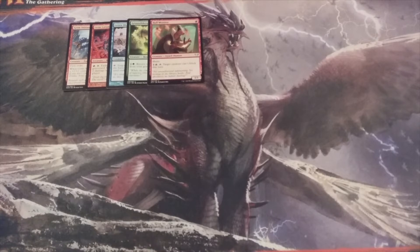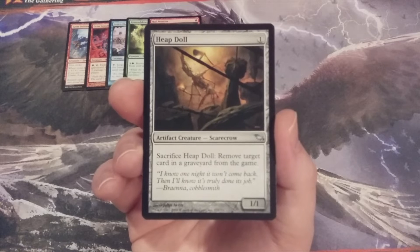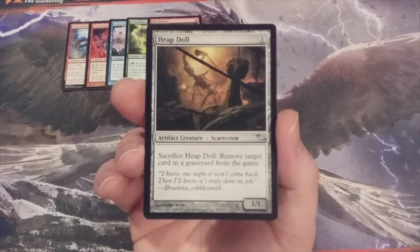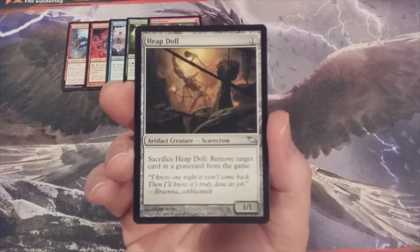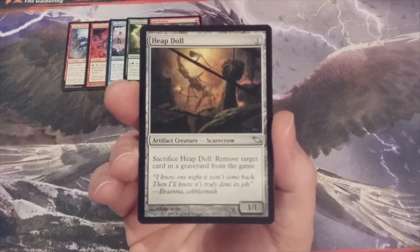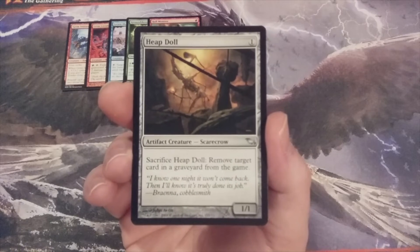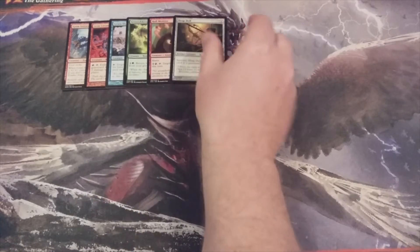Number 6, we're going colorless this time with Heap Doll. It's a 1-1 that we can sacrifice to remove a target card in a graveyard from the game. Maybe Grounds Keeper is trying to return some kind of specific basic land from the graveyard to the owner's hand — we can sacrifice Heap Doll and prevent that from happening.